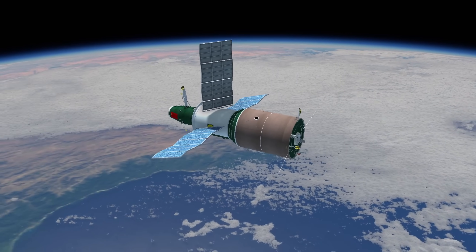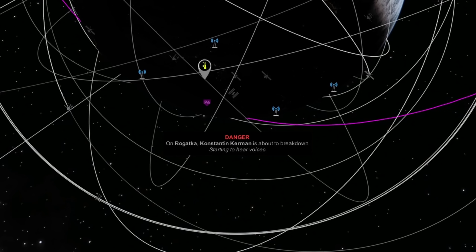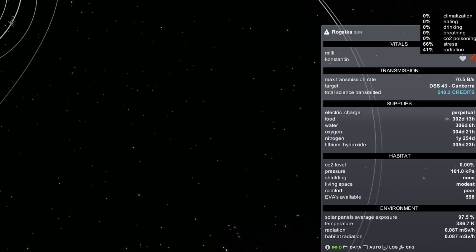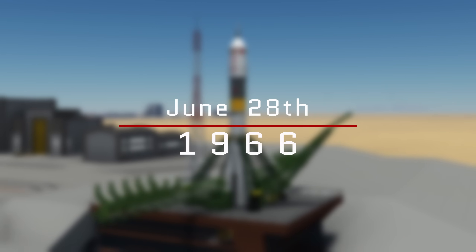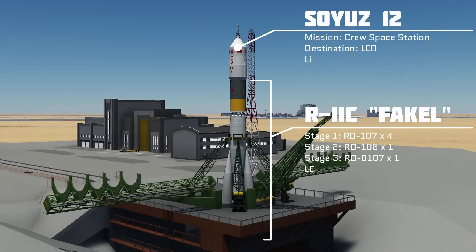However, immediately after launching we get a warning from Rgatka — that's our mission that has recently flown by Venus — and it looks like Constantine is starting to hear voices. As mentioned in previous episodes, their treadmill broke and they're starting to go a little bit stir crazy, but it's only 76 days until their maneuver that will set them on a course back to Earth, so they haven't got to hold out too much longer. They should be returning home soon.